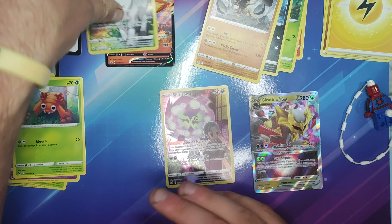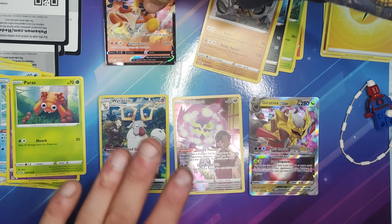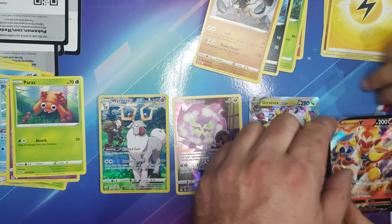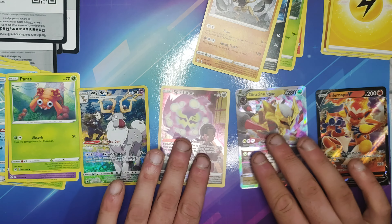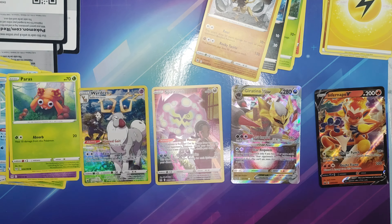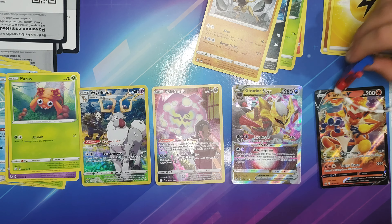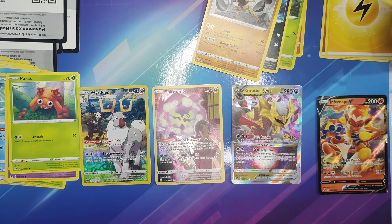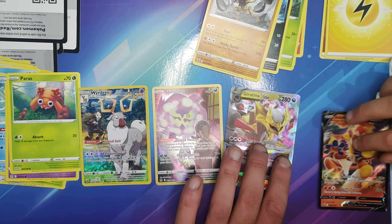Out of this box, we have got three pretty decent cards, and this one — that's our promo card, they're very nice. So we've got Rye Deer, Spiritomb, Giratana V-Star, Infernape V. Which one's your favourite, Rockin' Robin? You mean Spider-Man — which one are you going to pick? Giratana V-Star.